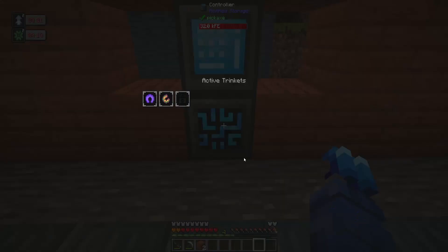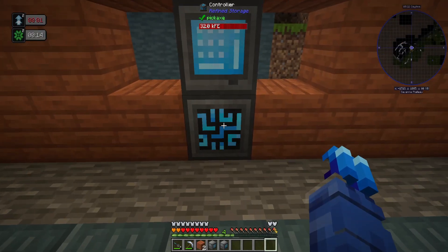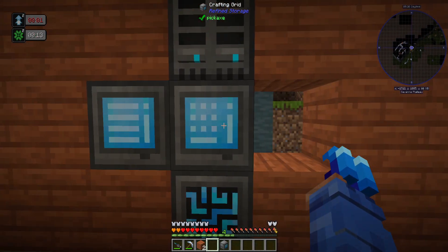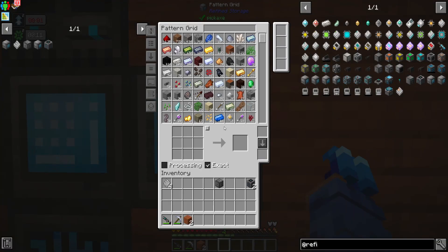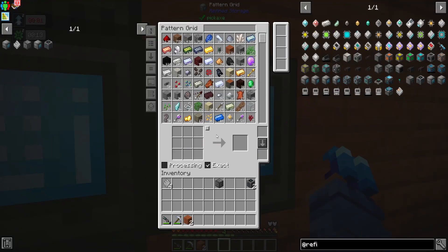Another good thing with all this Refined Storage stuff is that it works by just being connected to another machine - we don't have to actually run any cables between them. So that's our crafting monitor and this is our pattern grid - it looks very similar to our crafting grid.